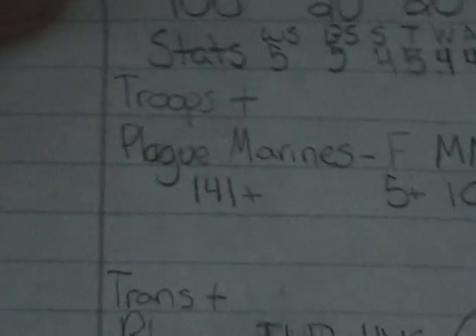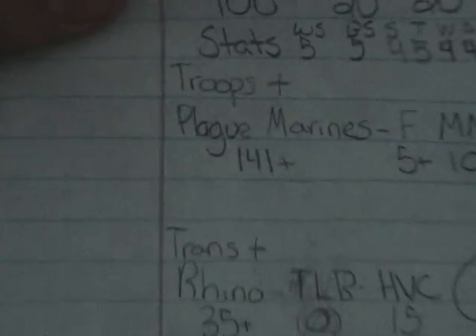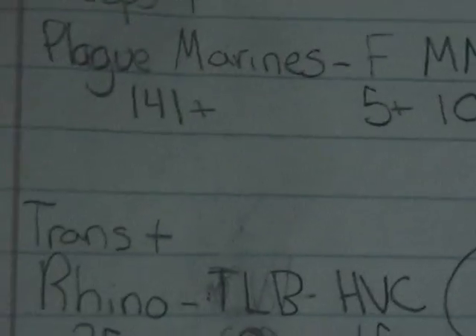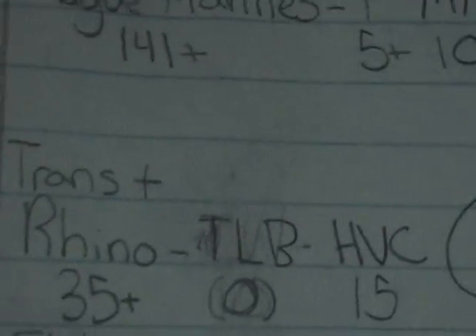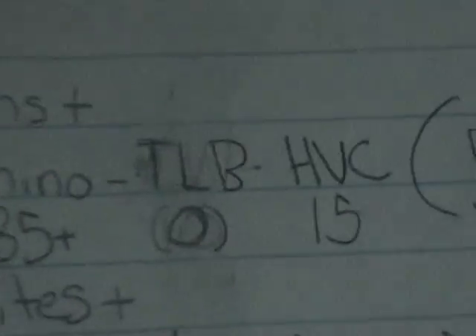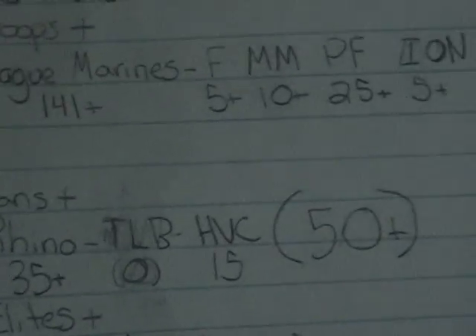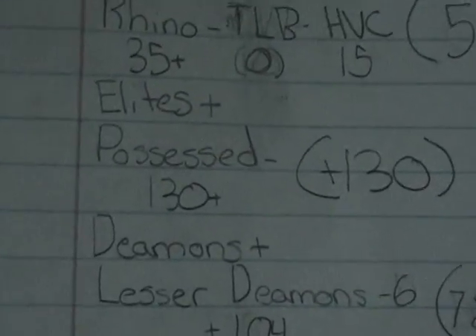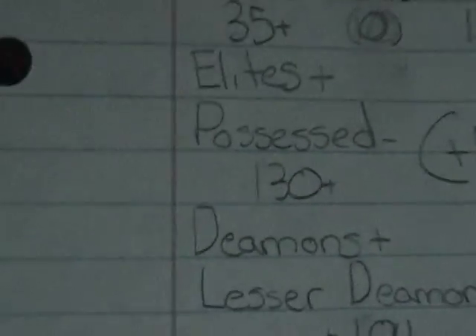For objectives, I plan to have these two Plague Marine squads on an objective toward the back of the field. One will be in the rhino, and they're going to sit on the objective with the rhino blocking line of sight and firing off havoc shots at enemies shooting in. That's pretty much going to be my objective strategy for the entire game unless my opponent does something crazy like send two squads of terminators.